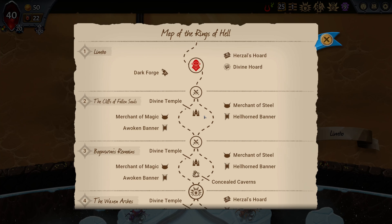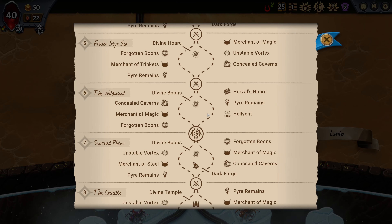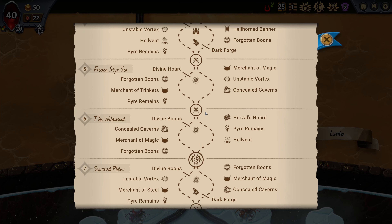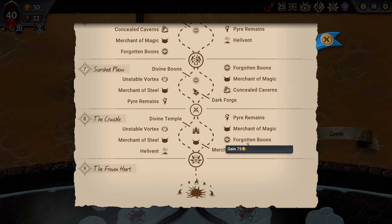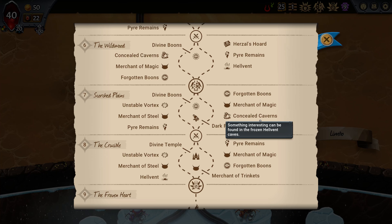Now, how many temples do we have in this run? We have four. Having only three temples front-loaded would have been very difficult, but we do have one Ring 8 Temple. We have a Ring 8 Steel Shop with Vent and Vortex — very good. Decent Magic Shop opposite it with Boons and Pyramains. Another very good Steel Shop with Vortex and Pyramains on Ring 7, versus an okay Magic Shop with Caverns and Boons.